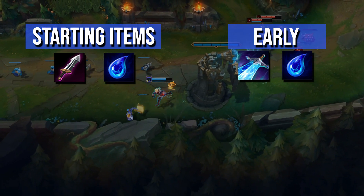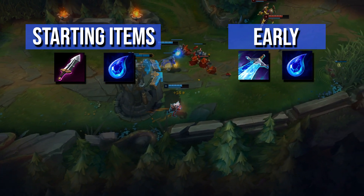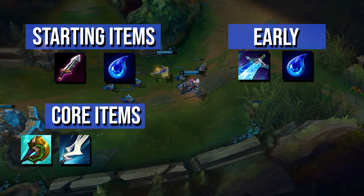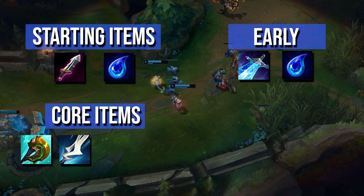Build Sheen early to make your Mystic Shots pack a bigger punch, whether as poke or DPS. Your Sheen will eventually build into Divine Sunderer over Trinity Force, since it does similar damage while making you much tankier. For your first item you can build either Manamune or Divine Sunderer — consider Manamune if you just want straight damage, or Divine Sunderer if you want to be tankier, depending on what your matchup would more benefit from.